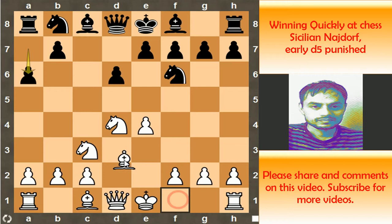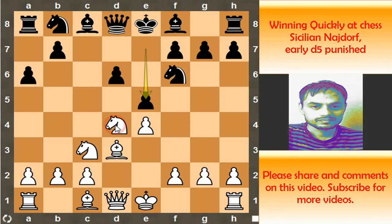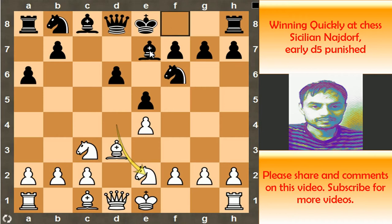But anyways we have Bishop d3 in this position, and Black plays pawn to e5, Knight to e2. Here the main move for Black is to play Bishop to e7, but he saw that he can play pawn to d5 in order to free his game. What do you think friends — can you play pawn to d5 in this position? Pause the video here and try to calculate.